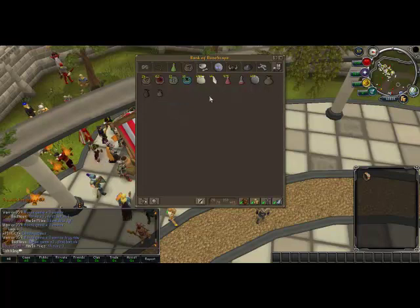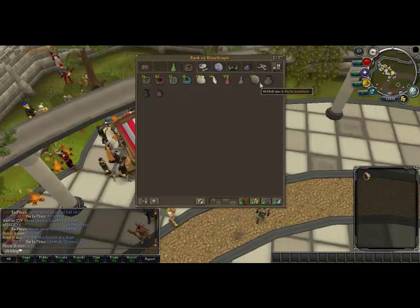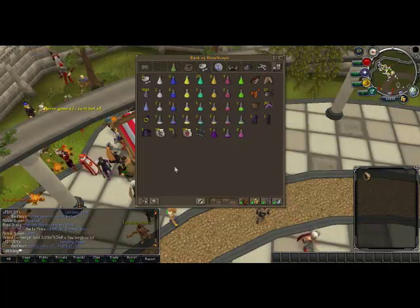Summoning — charms and stuff. I've got a thousand energy potions and I don't know why. I've got pouches and stuff. Potions, food, random stuff.